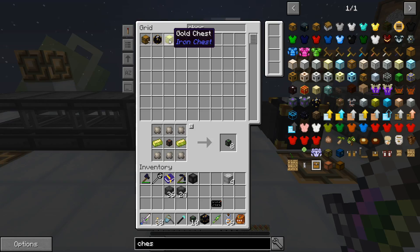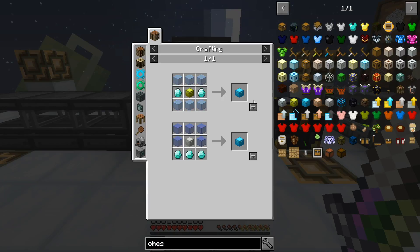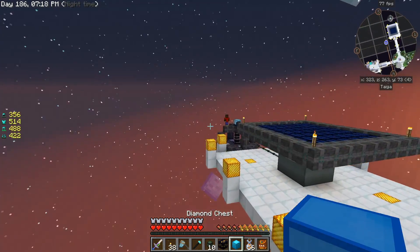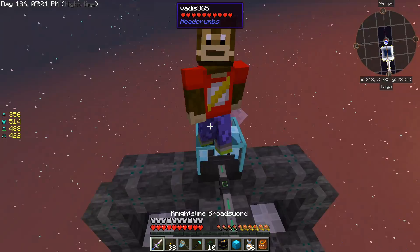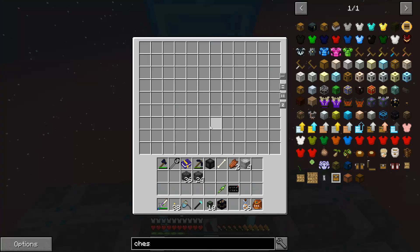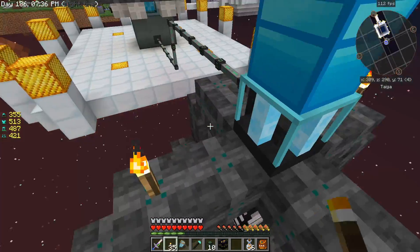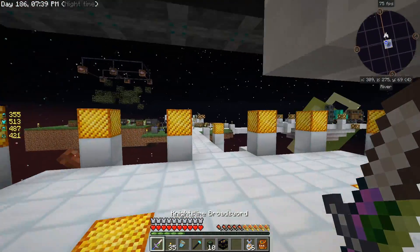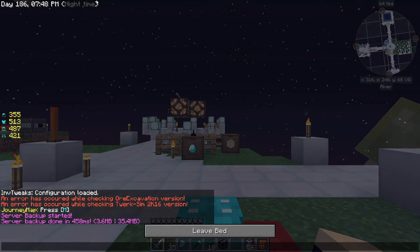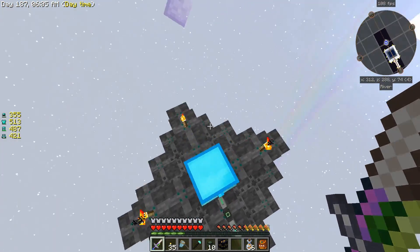We already have a gold chest, let's make a diamond one real quick. I really should probably be using like an ender chest or something. Look at that — we got a mob wearing a Sheldon shirt. Let's learn from that and hurry and sleep the night. Oh, I just punched my microphone — sorry about that, I had to itch my arm and there was a microphone in the way.